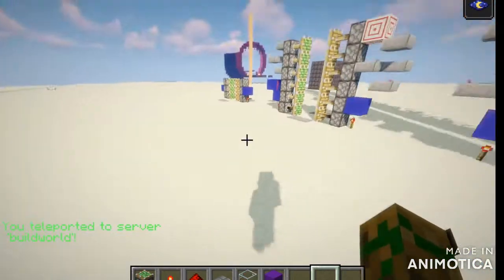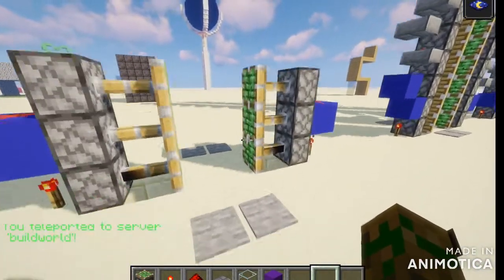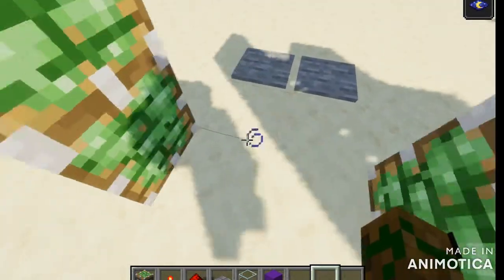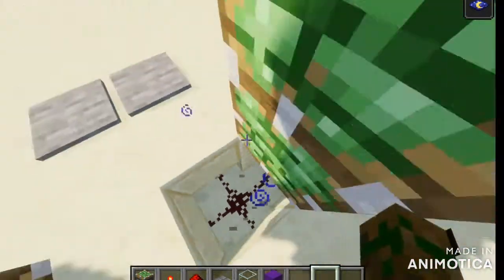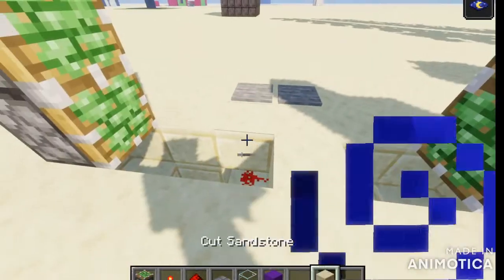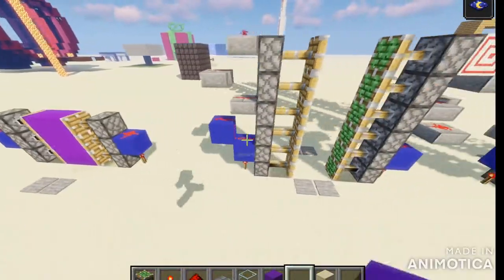So right here we have the basic 2x3 compact door that everybody knows and loves for redstone. You trigger it from the pressure plate — the pressure plate can really be anywhere as long as the redstone signal extends. It's really simple. All you do down here is just create a little wiring system, put down the blocks in the center, and when you step on it, it pulls back.